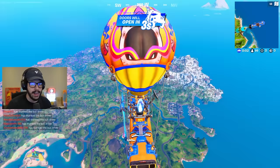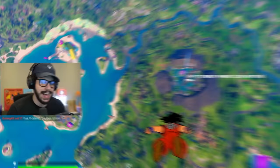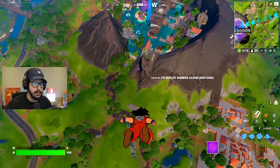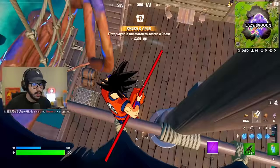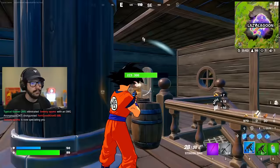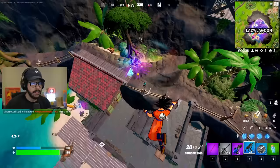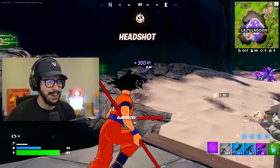First, what's new on the map? We got Lazy Lagoon — that is right, a Chapter 1 location is back, kind of. It's a little bit different and it took over the Daily Bugle. I thought maybe they could have done it a bit differently, but the Daily Bugle is now just straight up Lazy Lagoon. I have to land on the top for old time's sake. And there's Thanos versus Dragon Ball Z versus Goku — like, what is happening?